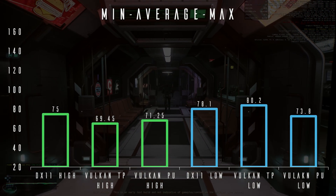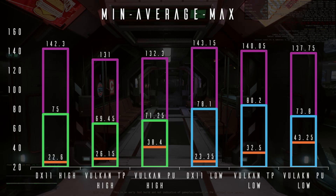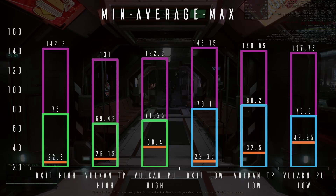Overlaying the maximum and minimum frame rates gives us some insight into these averages. In easy-to-render areas, Vulkan simply isn't hitting the same maximums that DX11 is, especially at high settings. But the minimums see a substantial increase. In the PU, the minimums are far higher for Vulkan than they are in the tech preview, though this could be environmental.